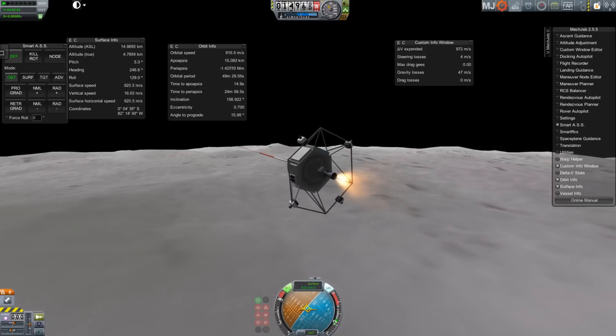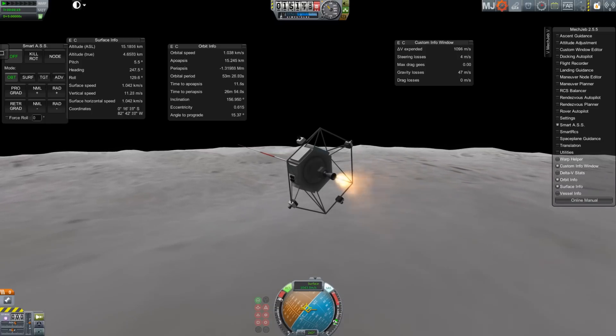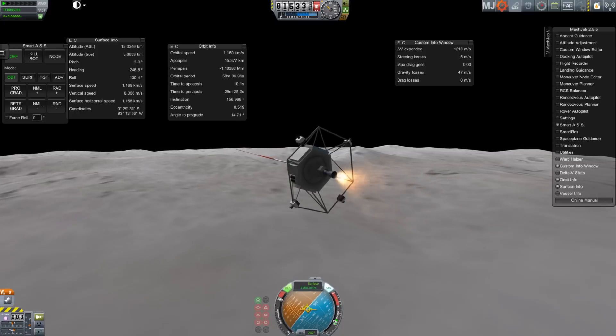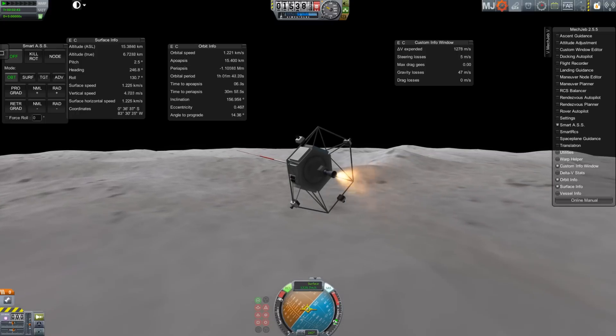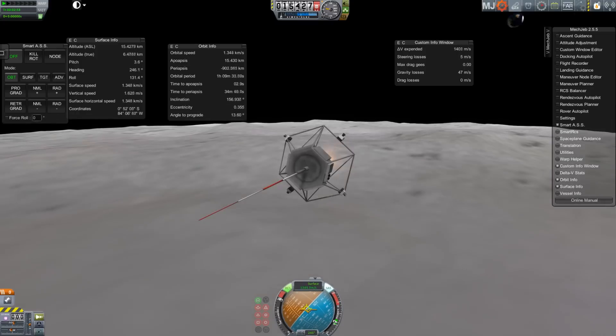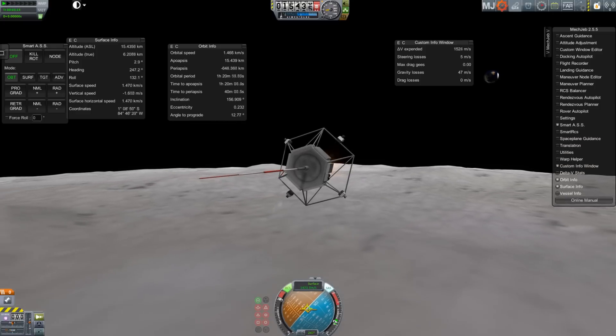The spacecraft is very similar — I'm using infinite fuel so it's not quite the same — but I had estimated that I would lose about 50 meters per second. Of course, that meant I only had a 50 meter per second margin, so the odds of landing that thing were still hugely remote, but it shouldn't have run out of fuel before it had stopped completely.